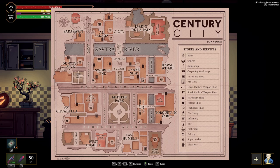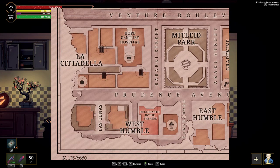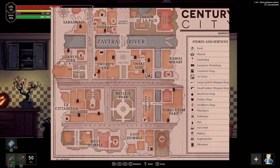Fungi are found in tree trunks, the park, the mansion or chateau. This is the park and that's the castle where you will find most of them.